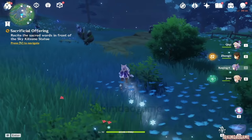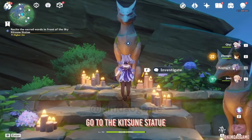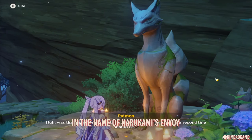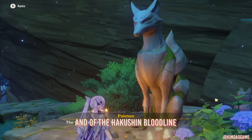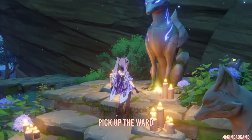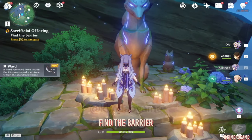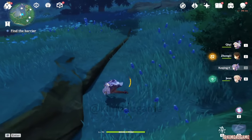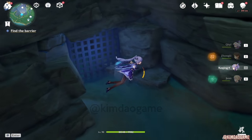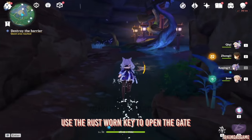Once you have spoken to all eight, the next quest will activate. We are going to pick the first option. After that, you will get a Ward — pick it up. Then we are going to find the barrier, and it's just really close by. Drop down, and if you guys followed every single instruction, you would have gotten the key I told you to pick up earlier. Now we can go inside this barrier.